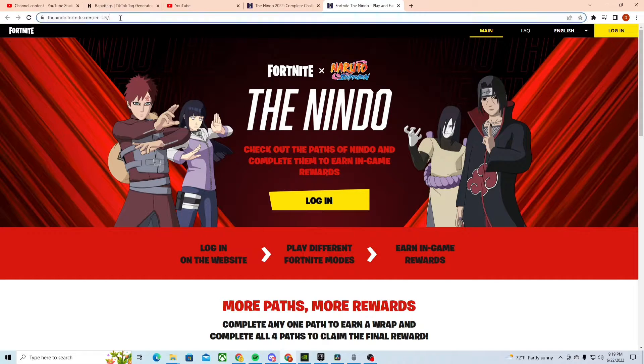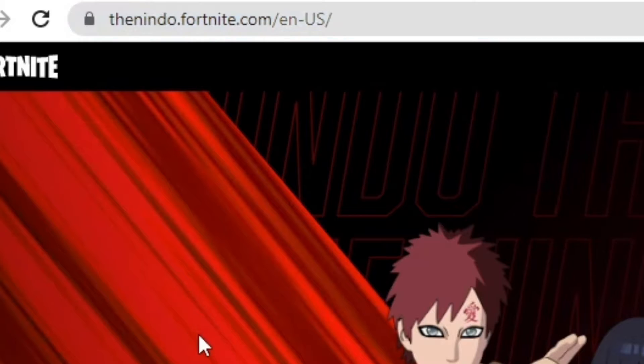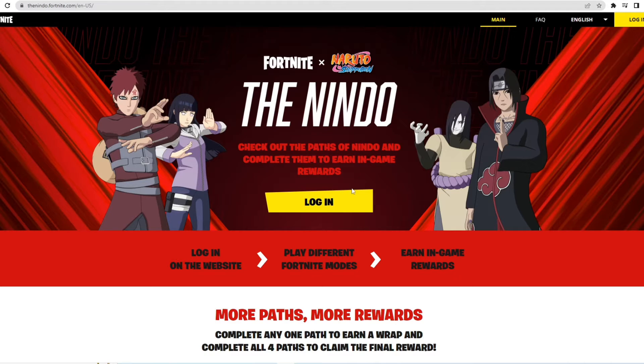Go to the website thenindo.fortnite.com — the link will be in the description. Then do all the steps it says and you should earn yourself some free Naruto rewards.